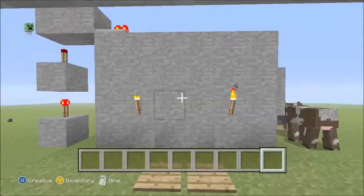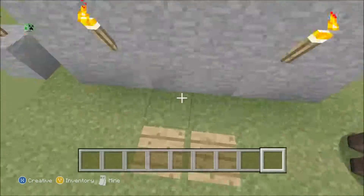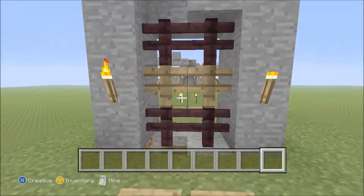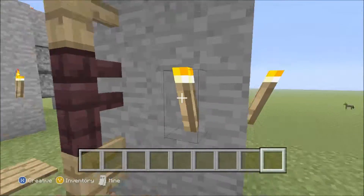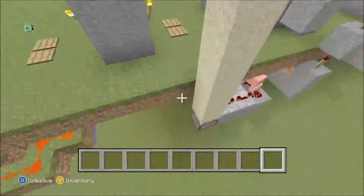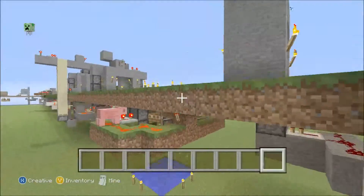Here we've got the Jeb door made by Jeb, which is hidden in the wall. Got the three by two Jeb door which I made up, where the floor goes down and that opens up. Got the fence door — you walk through the gap because it glitches so you can get through, and that closes it back. You have to walk through it fairly quickly.